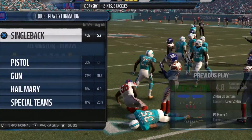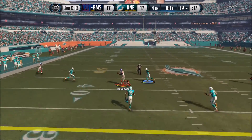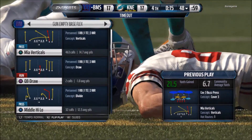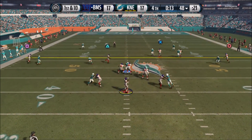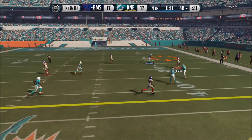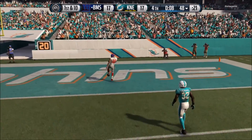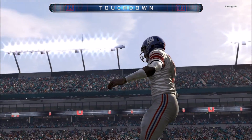We get Gronkowski over the middle down to the 48, use our final timeout. We can either throw it out of bounds or take one shot — we're dropping back. We see Demaryius beats his man, we throw it out to Demaryius and we get the catch — a terrible user play by my opponent — and we go in to score the touchdown to take the 24 to 17 lead.